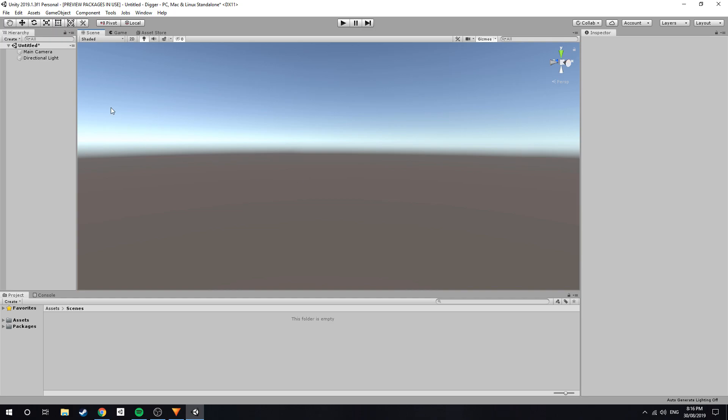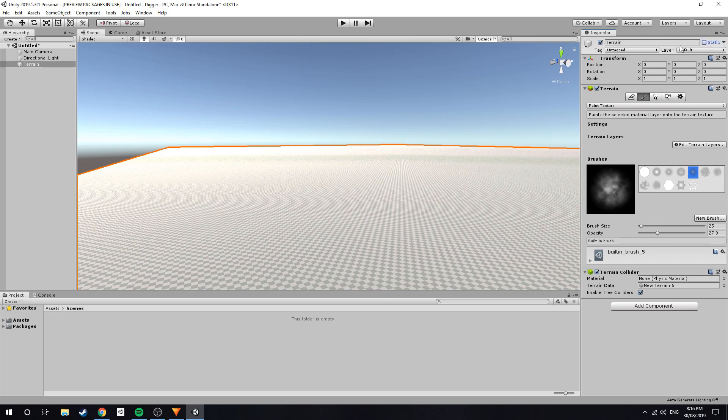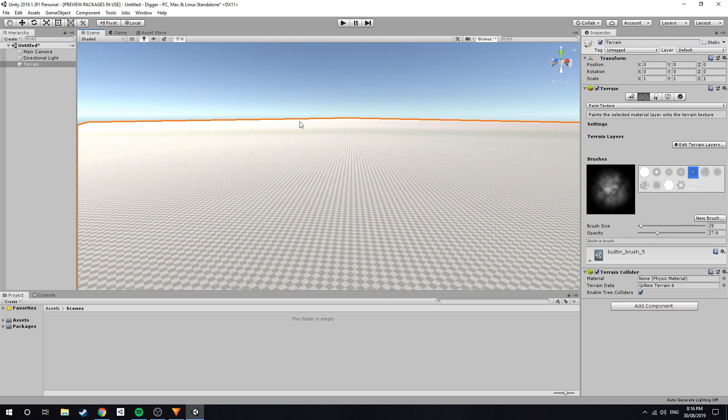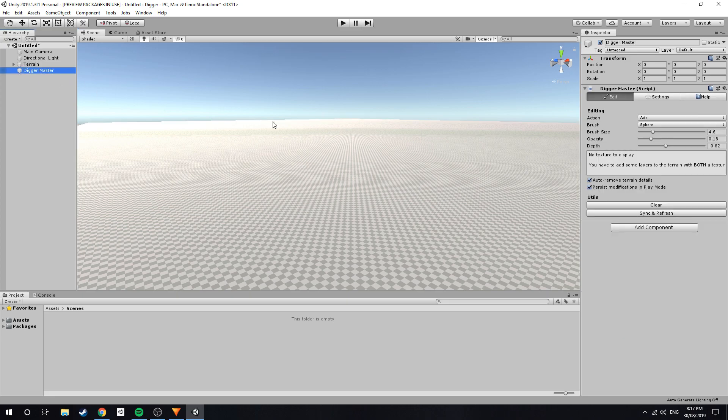To start using the Digger asset, create a terrain by navigating to GameObject > 3D Object > Terrain. After that, click on Tools — which should have been added when you installed the Digger asset pack — then Digger > Setup Terrains. And that's essentially it. You can now dig holes or add new geometry through the Digger system. Just click on the Digger Master game object that was added in your hierarchy.